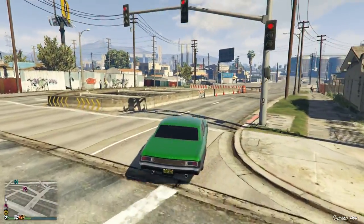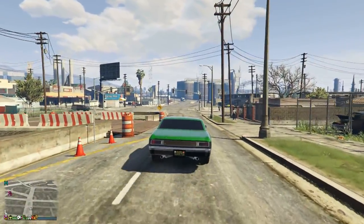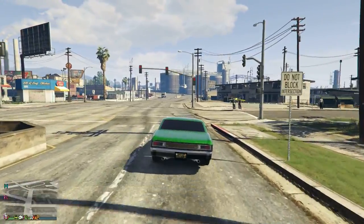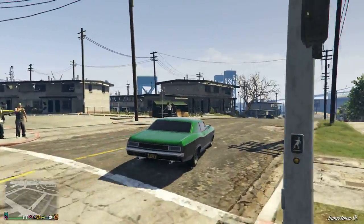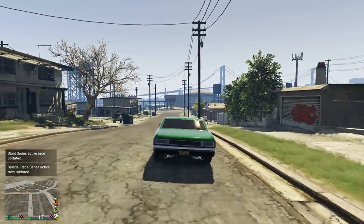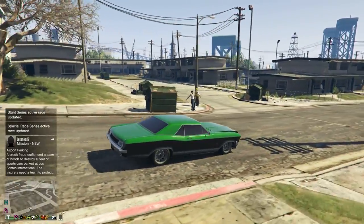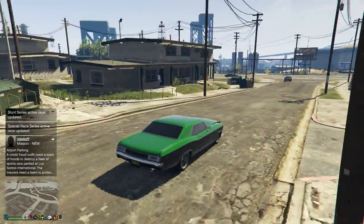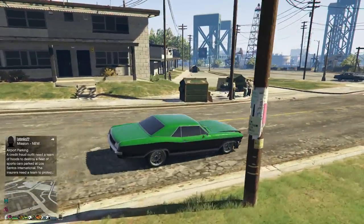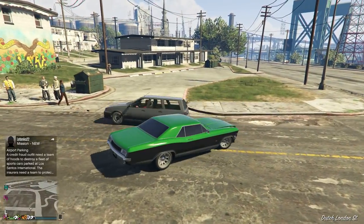Now we're going to go to the Vagos territory and I'm going to show you all three spawn locations for the custom cars. Continue going slow. In the first car parking space there was a yellow Buccaneer. This is the second car park that spawns cars. And there's another car parking space where I've seen these cars spawn — right here.